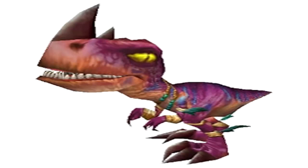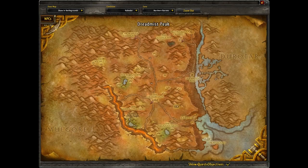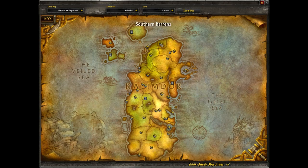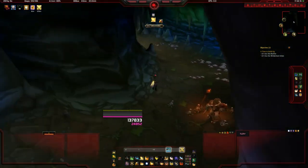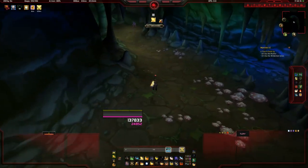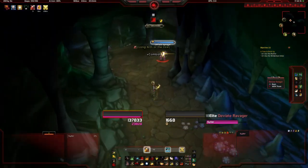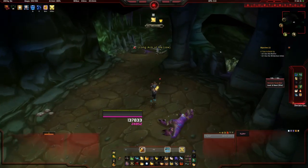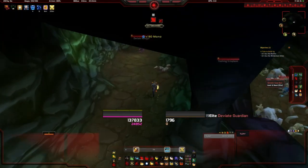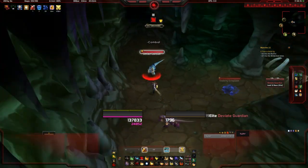Next up is the Deviate Hatchling, found in Wailing Caverns in the Northern Barrens. You can only get it from here and it is a low drop rate from the deviate raptors inside — specifically the Deviate Ravager or the Deviate Guardian. The best bet is to just clear all the raptors; there are a total of between 25 to 30 raptors in there. Kill them all, run out, reset the dungeon, come back in, and keep clearing until you get it.